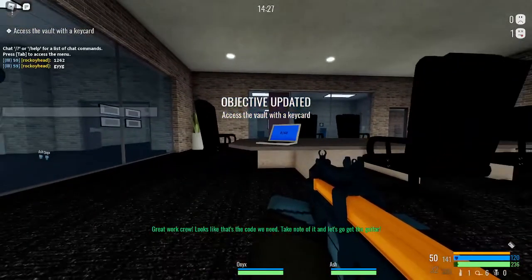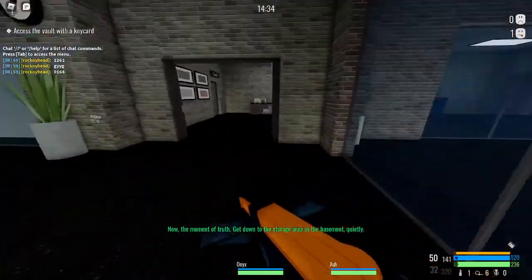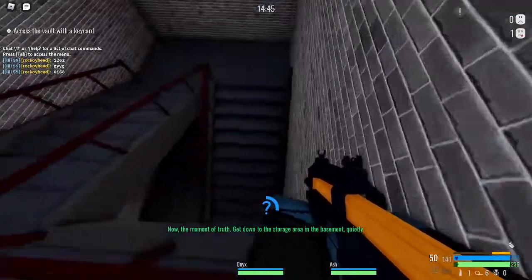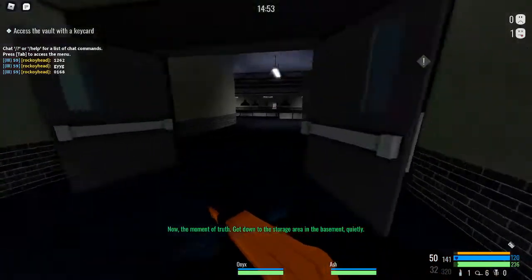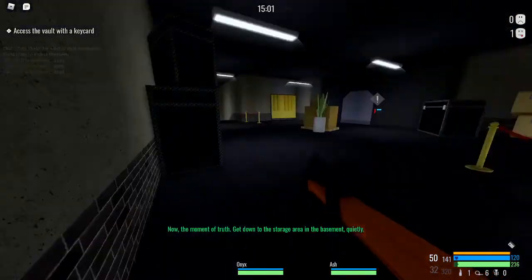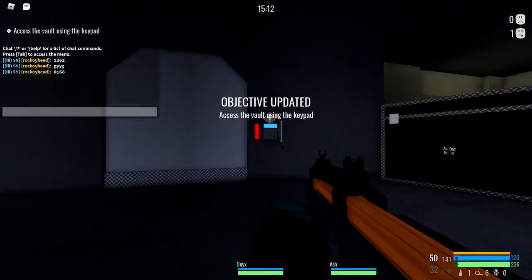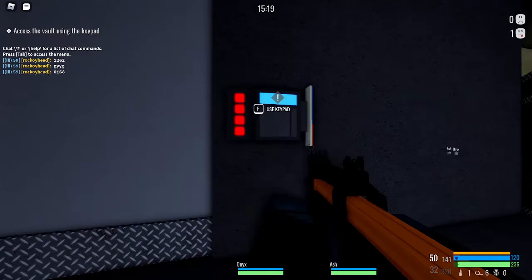The code is 0168 — you need this code, so type it in the chat. This is the code for the vault. Now we're going to make our way back to the basement. Once we're back, we're going to go through this door here — but instead of going left, we're going to go right into this door. This is the vault room. Wait for your right moment, insert the key card that we got, then enter the code 0168, and the vault will open for you.